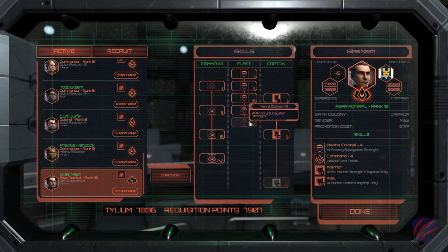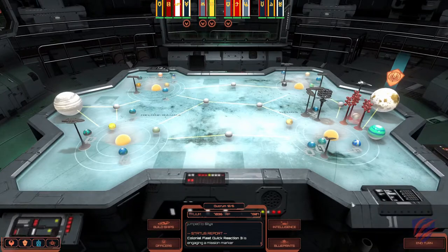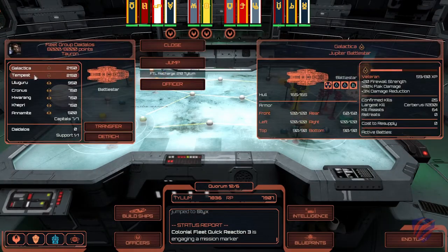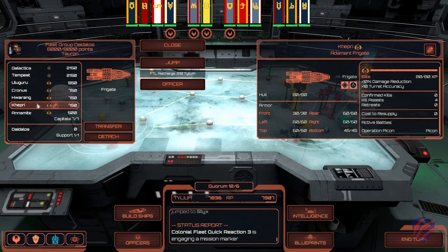Next we're going to look at unit experience and how it plays an important role in BSG Deadlock. Not only do experienced officers get promoted to allow for larger fleets, they also unlock various bonuses including stronger subsystems, increased posture range, and defensive bonuses. Individual ship crews also get better over time — veteran crews gain bonuses that increase gun range and accuracy, further increase posture range, and improve defensive capabilities, depending on the ship type.